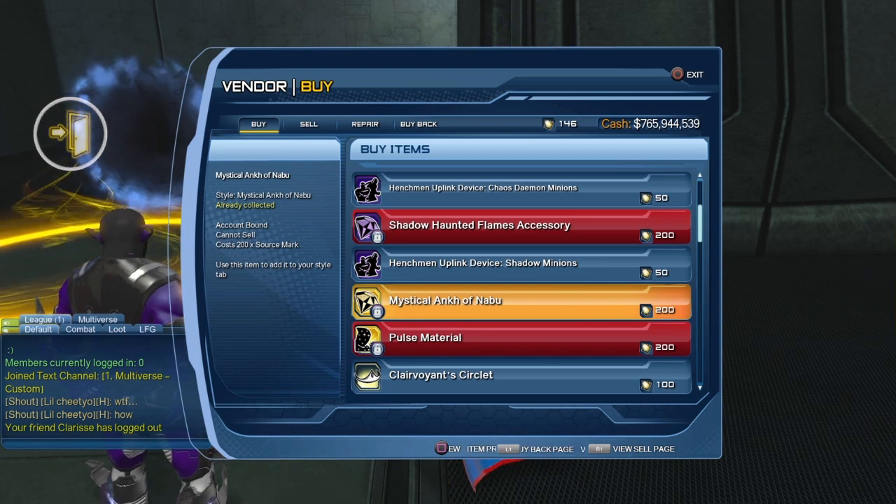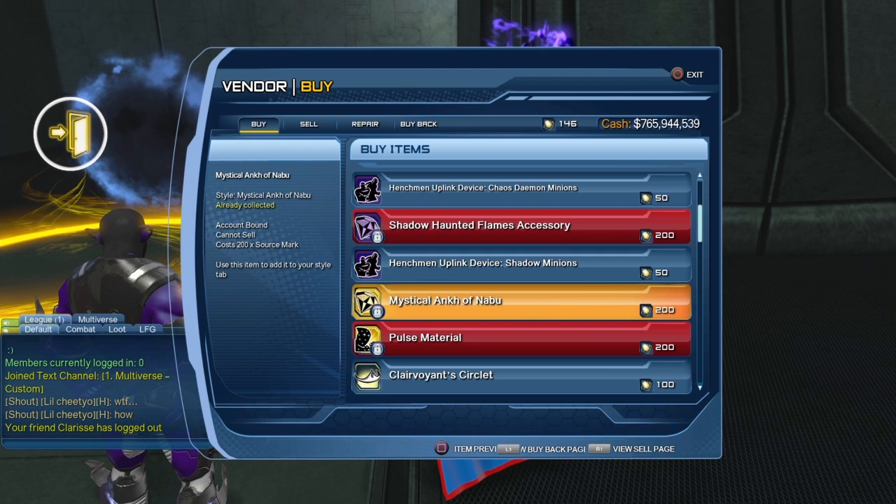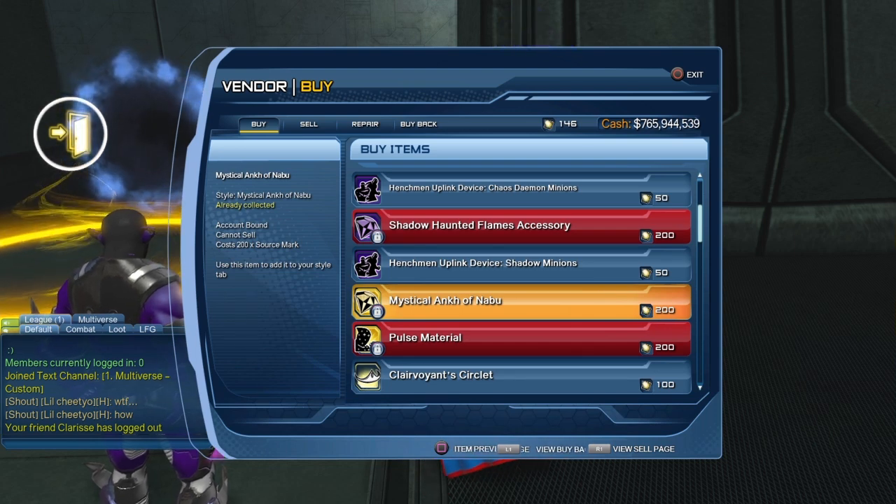The next accessory is the Mystical Ankh of Naboo, which costs 200 source marks. Again, it is account bound, so you could buy it and give it to another one of your characters, but you cannot buy it and sell it on the broker.